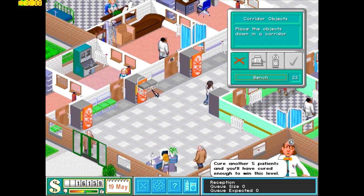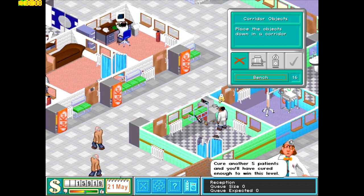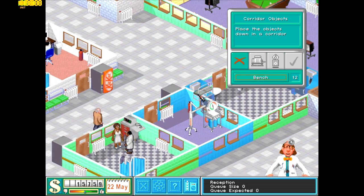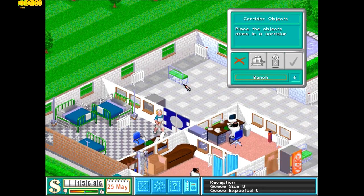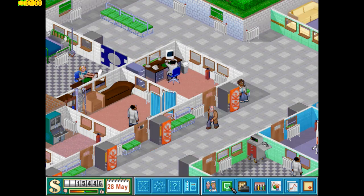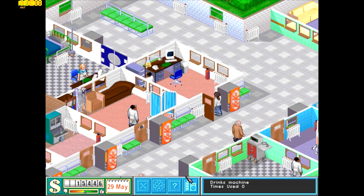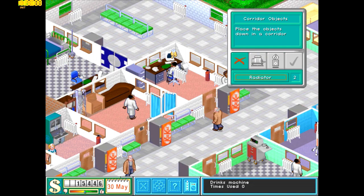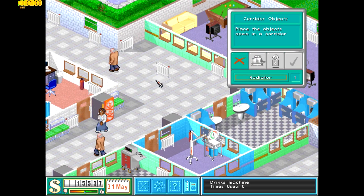You might think that's a lot of benches but just watch how much you actually need — you want at least a few benches near every door. There are still a few gaps in the heating coverage, so let's fix that with two radiators. Place one over here and one over here.